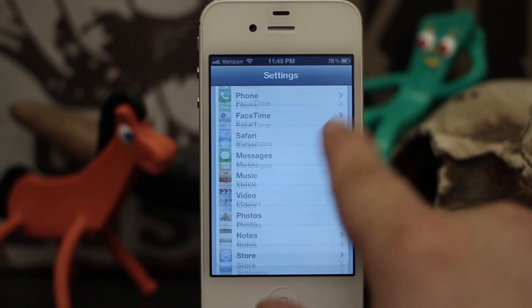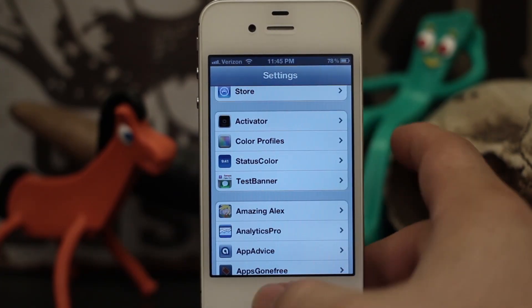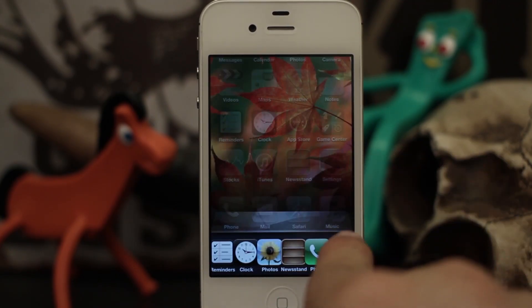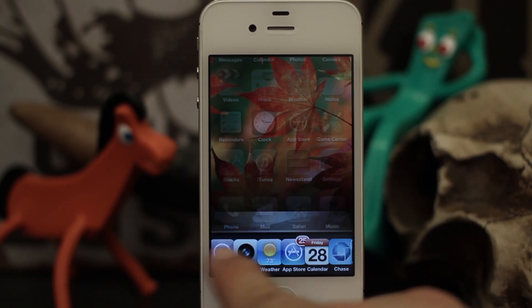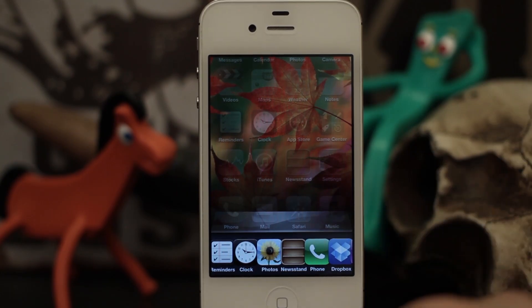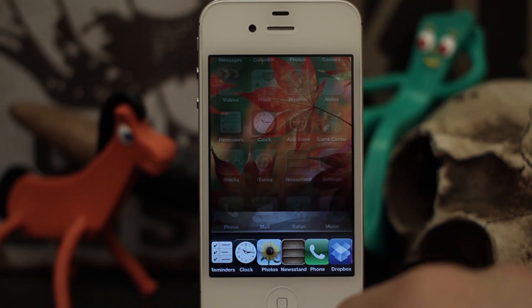There's really no other options to configure here in the settings — there's no HexaTasker options. It just gives you this new six-icon app switcher row. Go ahead and check it out, and let us know what you think down in the comments below. Thanks everybody for watching, this is Dom — have a great day.